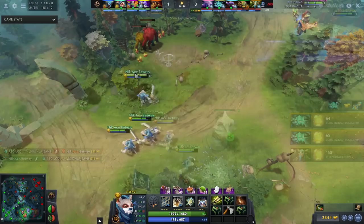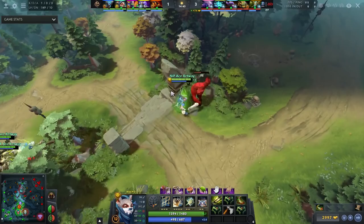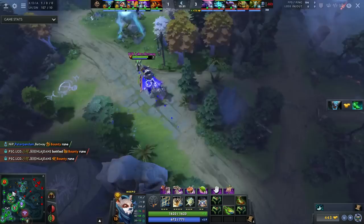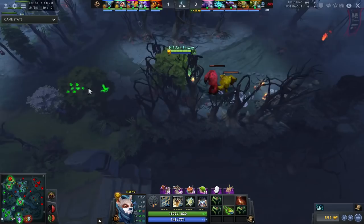He farms one camp with one Meepo and farms the rest with two others, pretty much always splitting them up once he has three. Regarding Roshan — Meepo is a hero that can Roshan. Once you have your E-Blade, that's a good time to start Roshan. You'll have plenty of damage, though you might still need a little team backup. You can probably solo it with proper micro and the E-Blade, but it's much easier with teammates.